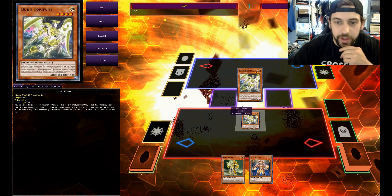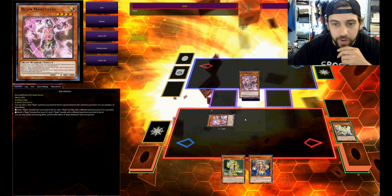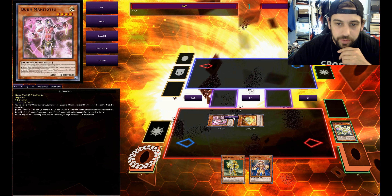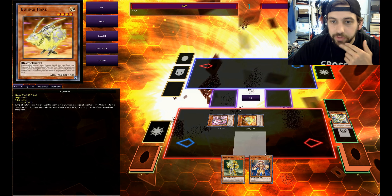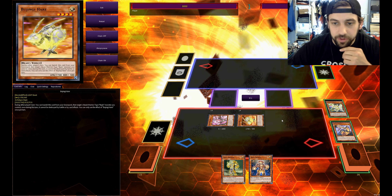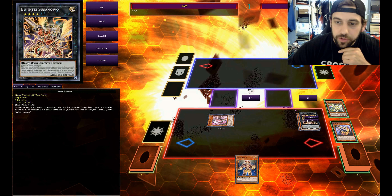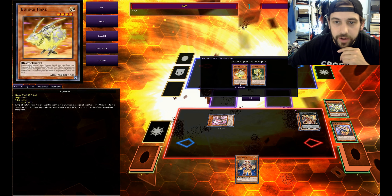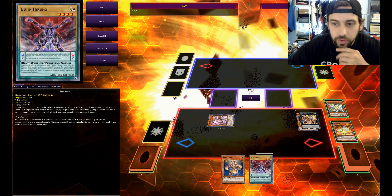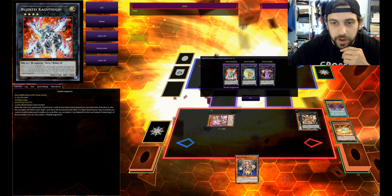The play starts the same way with Torifun's effect — grab the Mahitatsu and whatever Bujingi you want to pull out of the deck. We'll use the Mahitatsu effect to banish the Torifun out of the graveyard and dump another Bujingi. That banish will trigger the Arasuda, letting us Special Summon it from the hand, and then we're going to overlay for the Susanoo. We'll use Susanoo's effect to get our rank-up Pendulum guy — Haruko goes to the hand — then we'll use Haruko's effect to rank up the Susanoo into an Amaterasu.